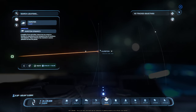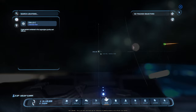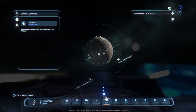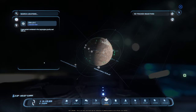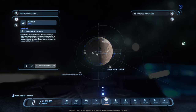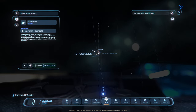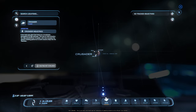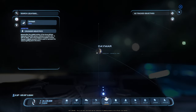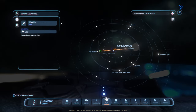There's a button that takes you to the currently selected point, and another button that takes you up various levels. So if I'm looking at Daymar and I hit that button, it swings me up to Crusader where I can see all of Crusader's moons, and hitting it again swings me all the way up to the Stanton system view. That's the purpose of that back button — though it has a bug at the moment that needs fixing.